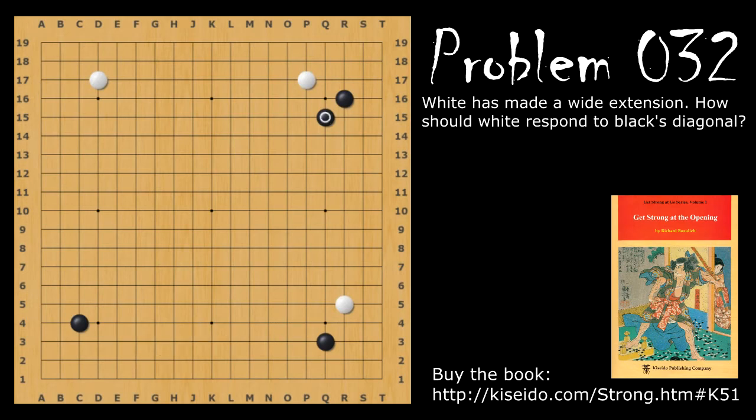Problem number 32 starts out with white making a five-space extension instead of the four-space extension. This is optimal but it's still open to invasion. After black plays here, what should white do to reinforce this?